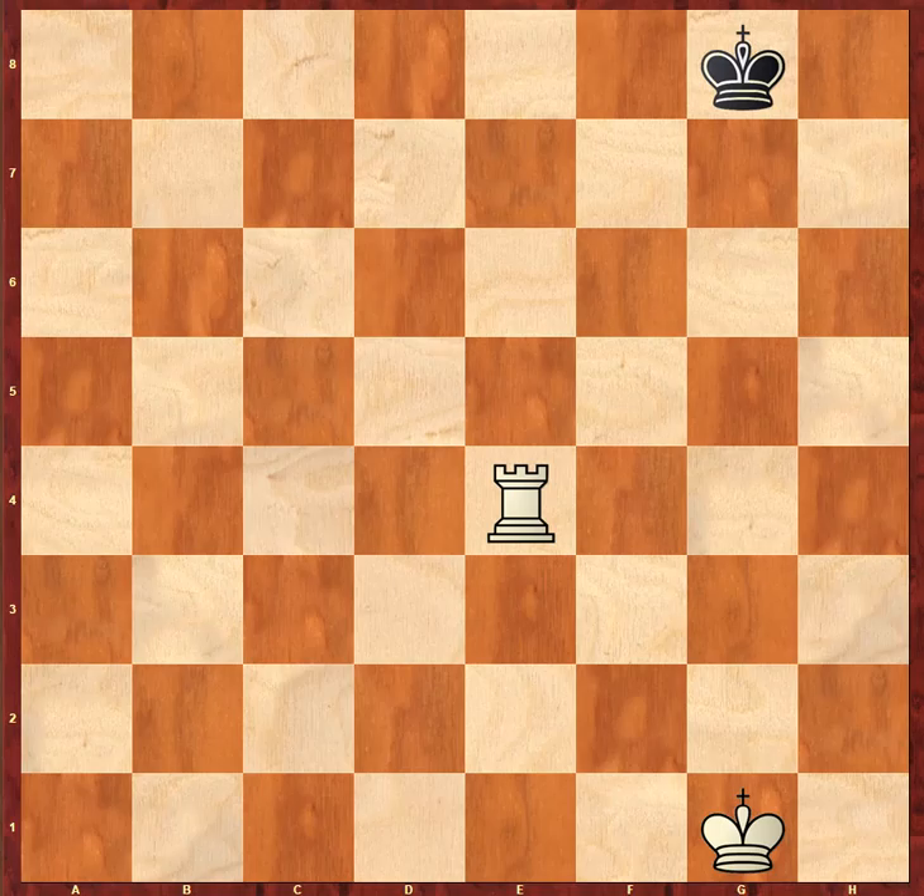Hi everyone. We're going to go over today the major pieces — in particular, the queen, rook, and also the king. So first we're going to look at the rook. How does that rook move? What are its powers and abilities?